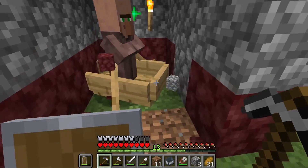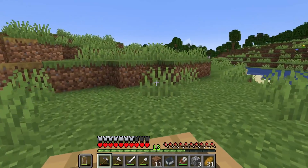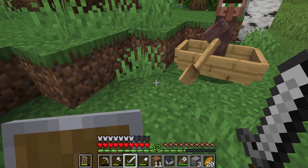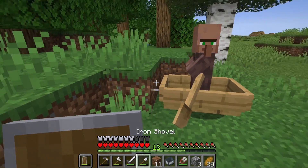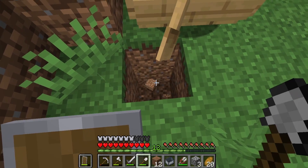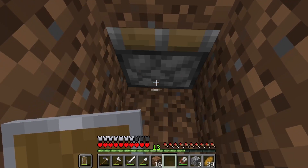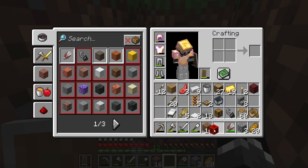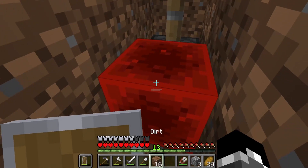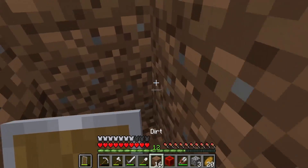The hardest part should be getting the villagers over here to my base, but I already got a couple in boats. And one trick for getting villagers in boats up ledges — which isn't the most efficient thing ever, but it does the trick — is to grab a piston, a block of redstone, and go.